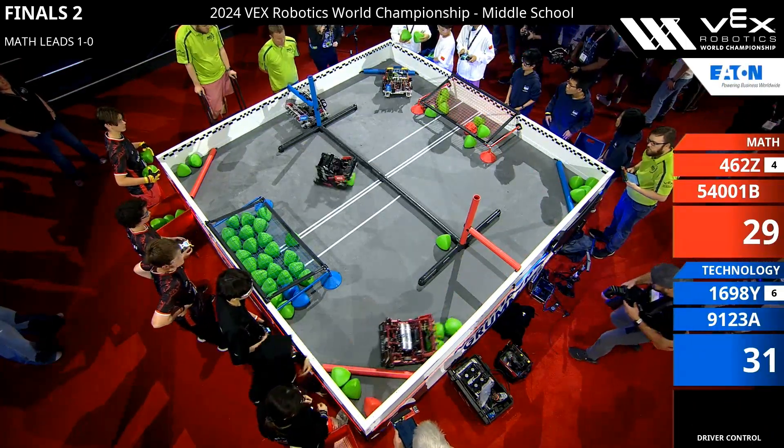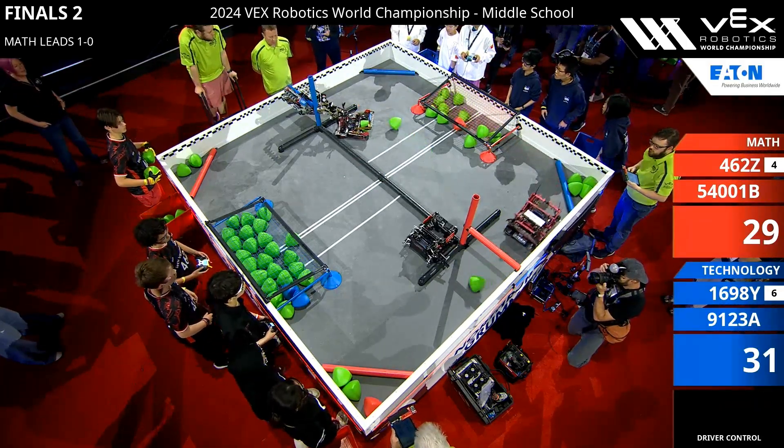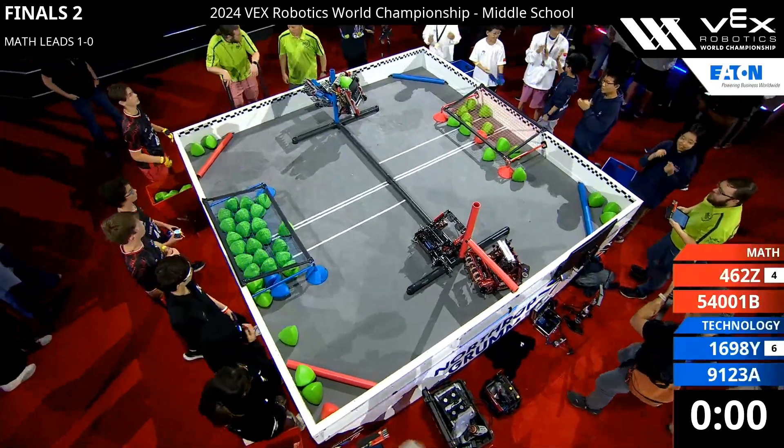Red Alliance playing some defense and grabbing some dry balls, throwing them over. We see Blue up in the air — 1698Y is up and elevated. Their partner is elevated as well as time expires.